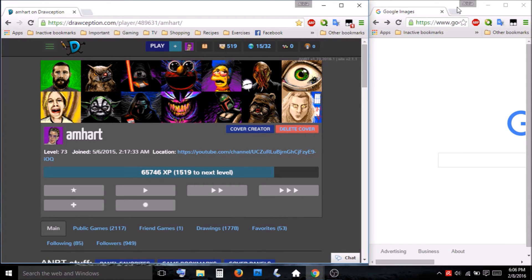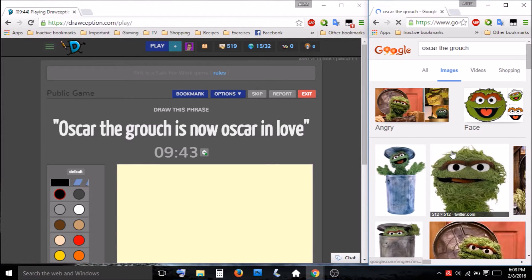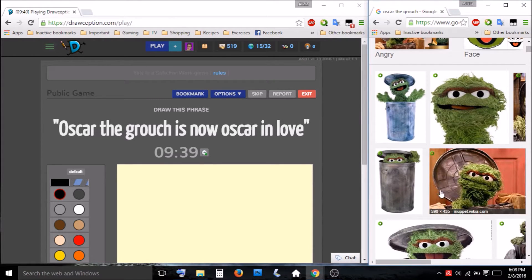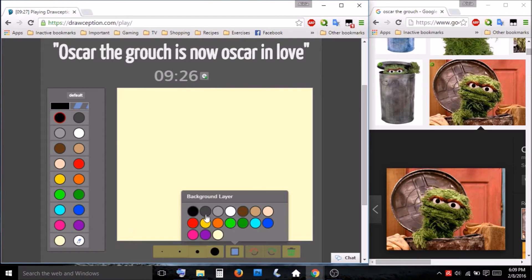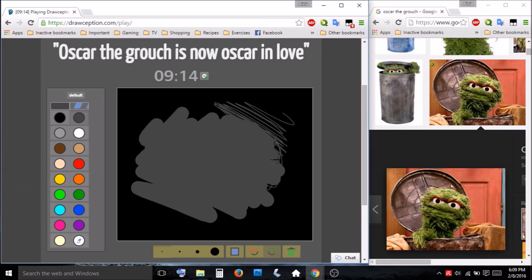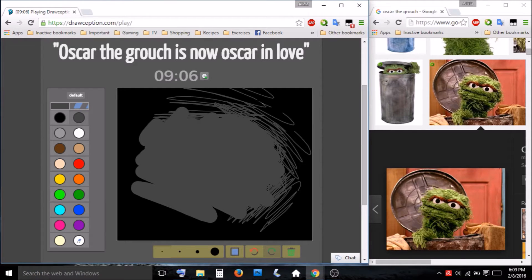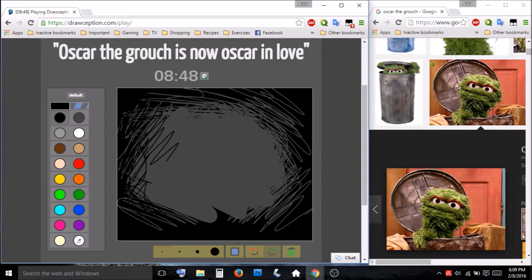Hey, it's Drawception time, so let's draw. Okay, Oscar in his trash can. I have never drawn Oscar. I've done Elmo a lot and Grover. I think I did Big Bird once. That might be the extent of my Sesame Street drawings.